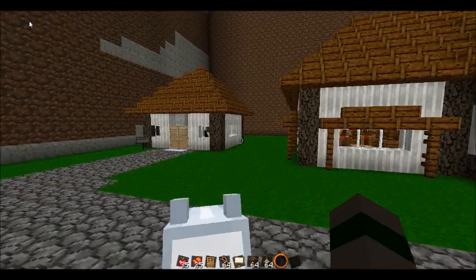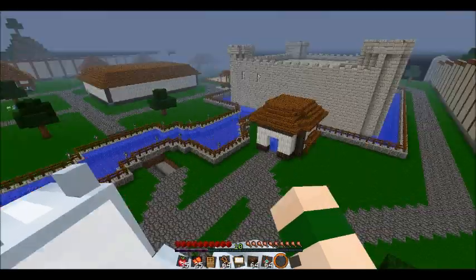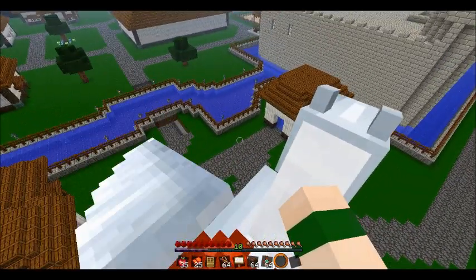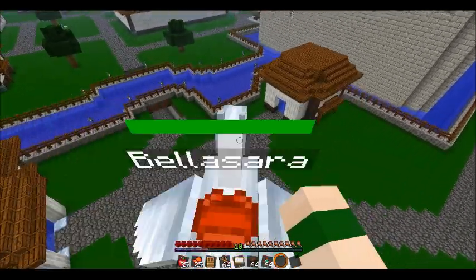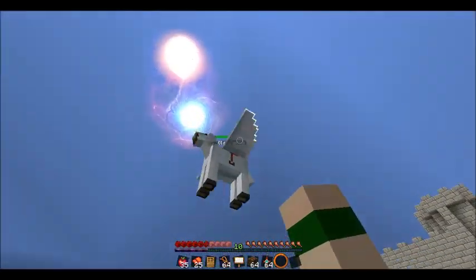Obviously, if you're in survival mode and you're flying and slowly land, you're not going to get any fall damage. But if you suddenly dismount, you get some fall damage — so that's not really that graceful.